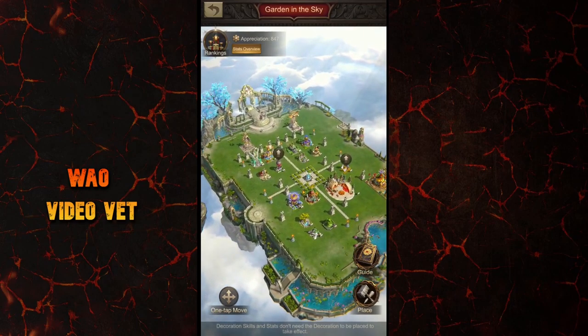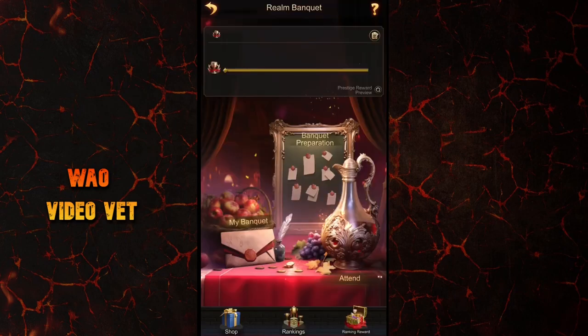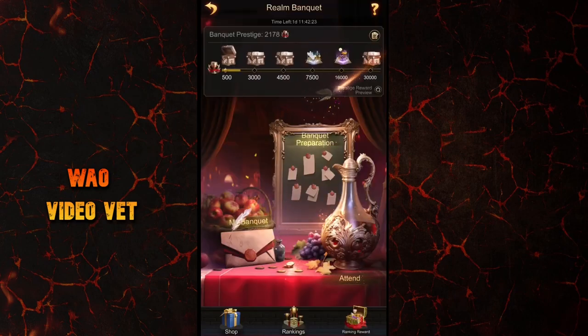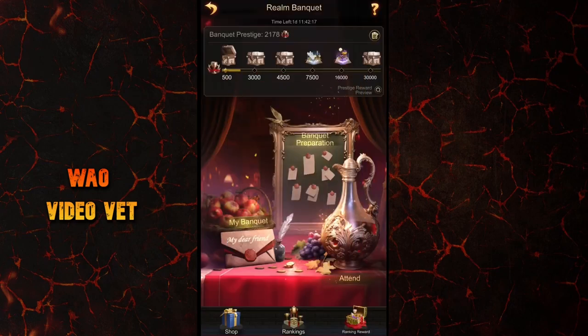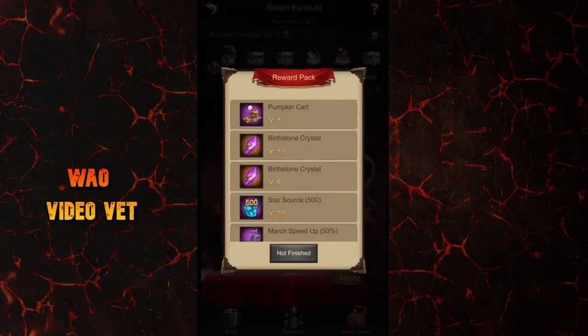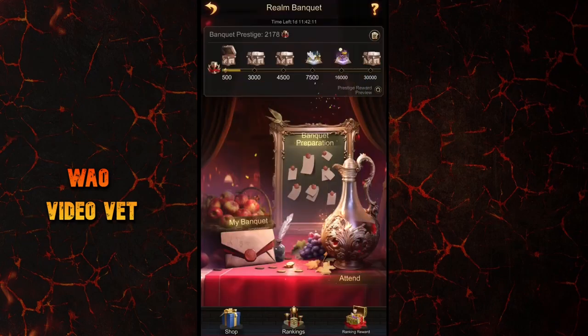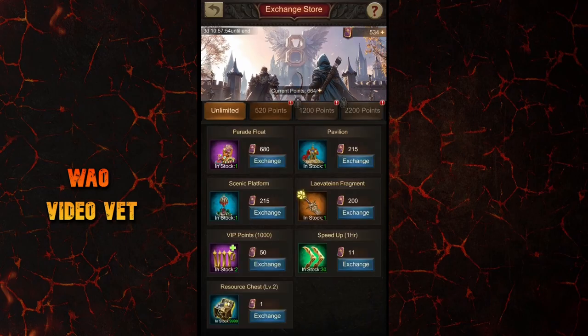The orange decorations will bring special skills as well. You can only get these decorations by participating in events and by completing requirements specific to that event. For example, in the realm banquet event that's going on right now, you need to acquire a specific number of prestige in order to unlock these boxes, and inside each of them there will be a decoration. An exception to this is the Archangel event where you have to exchange event scrolls to get the decorations.